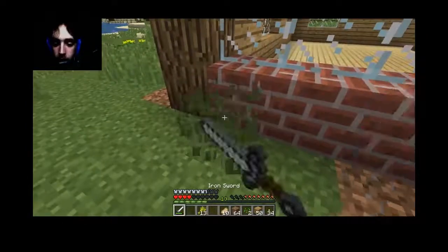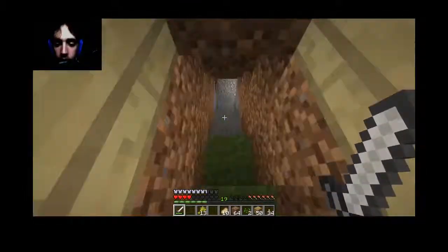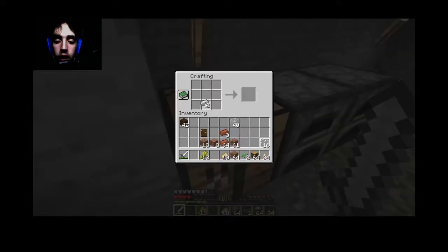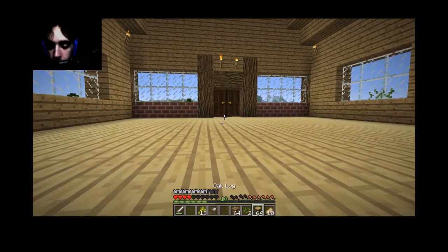I'm going to put bushes right here. We're going to need logs, which I will get — some oak logs. And we're going to need some leaves, so I need a couple iron to make some shears, and it's going to be like a hedge in the front, you know. Give me a little hedge.